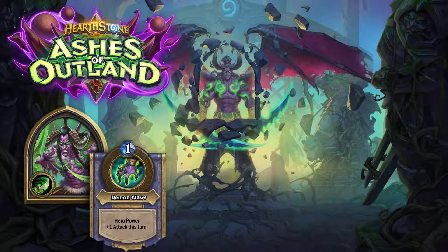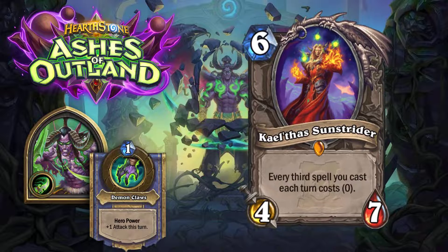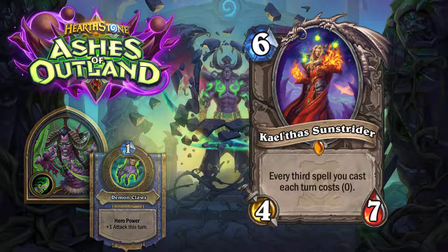All right everyone, we're back for part two of the card reveal. We have the second batch ready and let's get right into it. First on our list is Celtus Sunstrider: six mana, four-seven, every third spell you cast each turn costs zero.